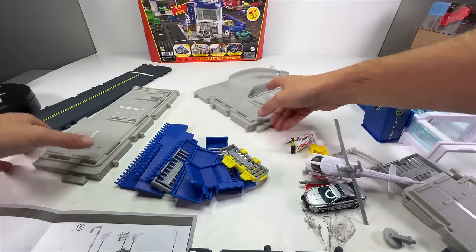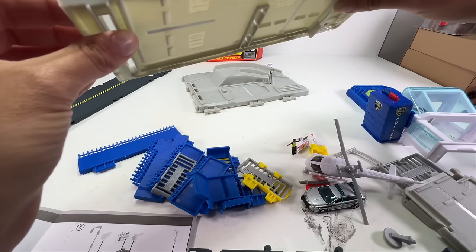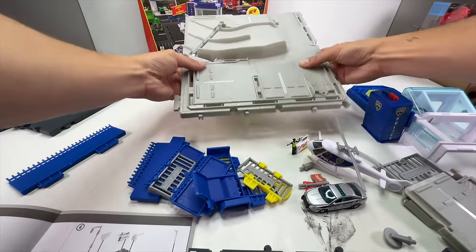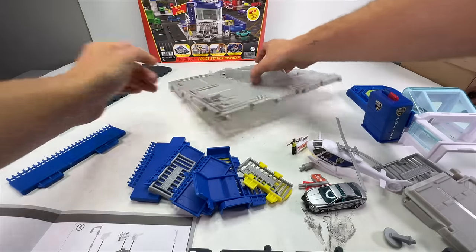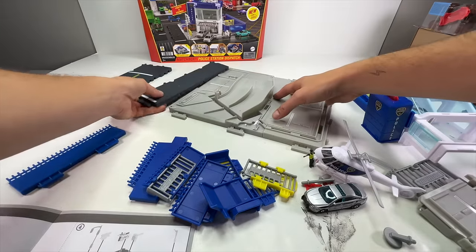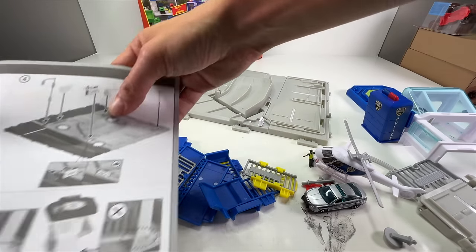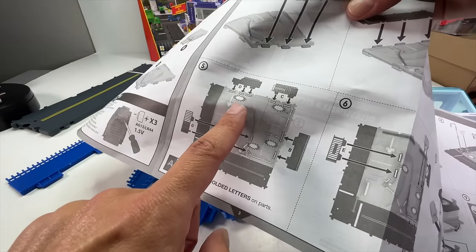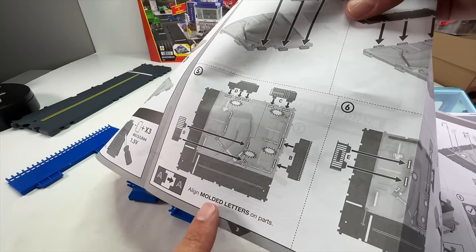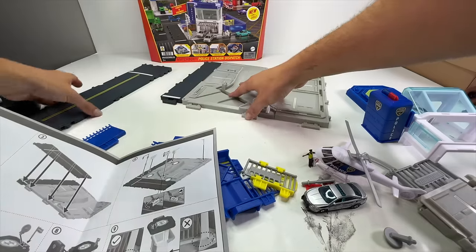Now for assembly. The big base goes here, and the little base goes here — I was on the wrong side at first, but it snaps into place very easily. Then each of the road pieces go over here. Once you hear the little click, you know they're in place. Matchbox even marks them to indicate when they're snapped in, and they say to align the molded letters on the parts, which is helpful because there are so many pieces.